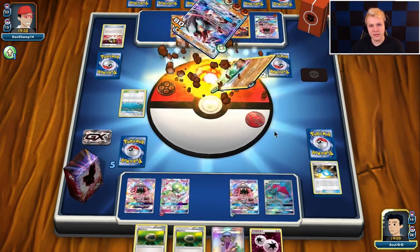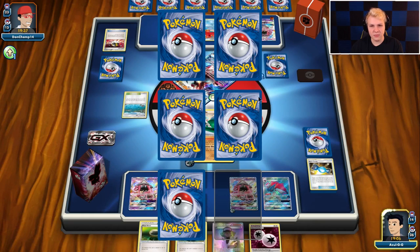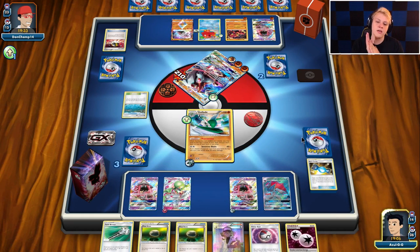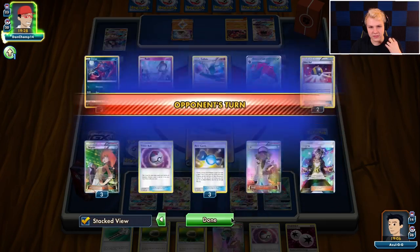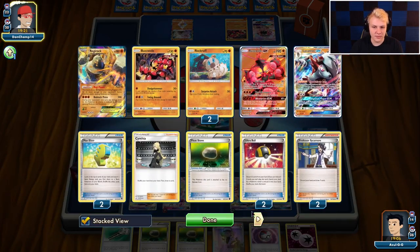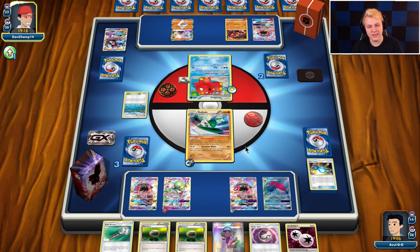Then we're in Sensitive Blade, playing around Sledgehammer with this. But Beast Ring is active now, so we need to deal with Beast Ring. Getting the Float Stone — should've got the Energy, I didn't see I had the other Float Stone in hand already. We're hoping he doesn't have Beast Ring/Guzma in hand — it's not super reasonable for him to have that, so we might be fine here.